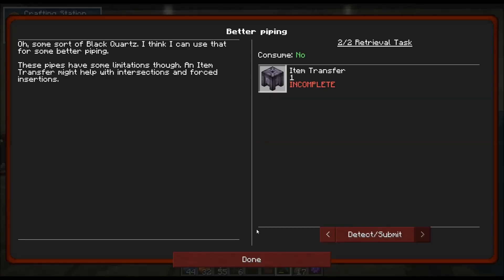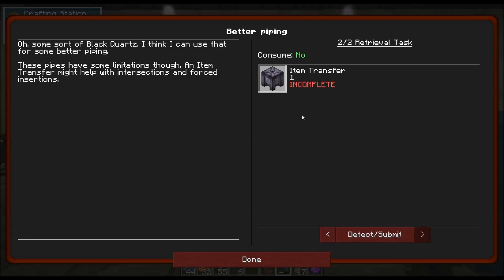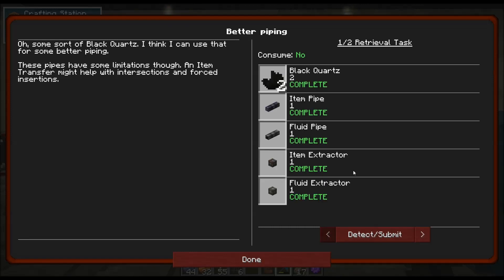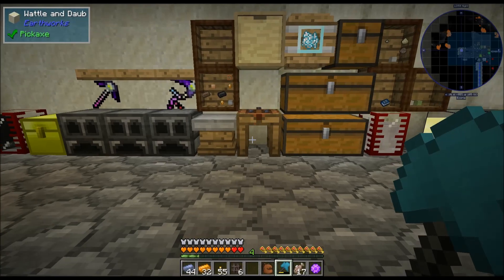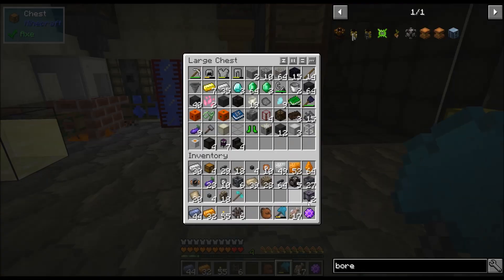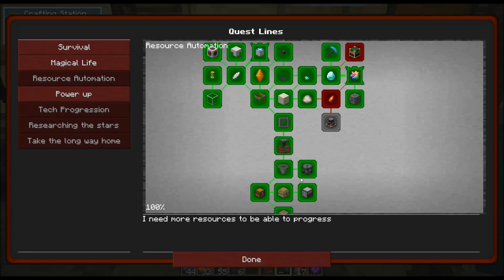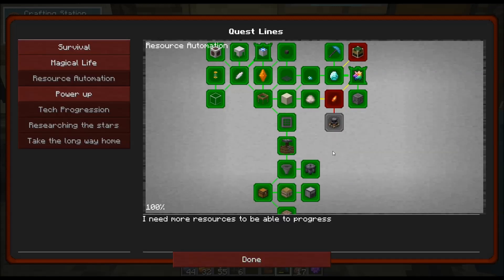So let's go ahead and look. There is the better piping quest, which we're going to go ahead and do. Some sort of black quartz — I think I can use that for some better piping. These pipes have some limitations though. An item transfer might help with intersections and forced intersections. So we are going to make a thing called the item transfer. We already have all the different types of pipes. This is how it's made. We're really not even going to use this right now — it's mainly for piping setups, piping directly in, directly out. I really don't need it right now, but I wanted to get that quest done because it is from Embers.